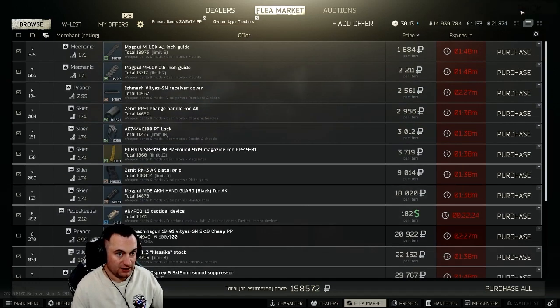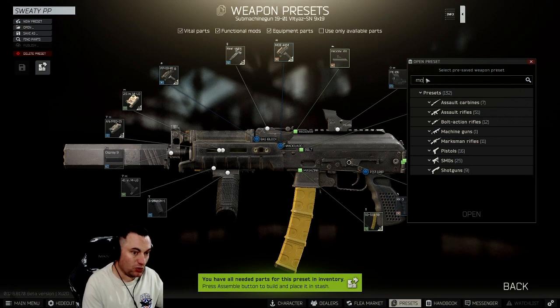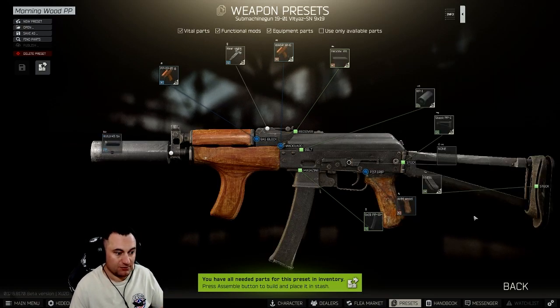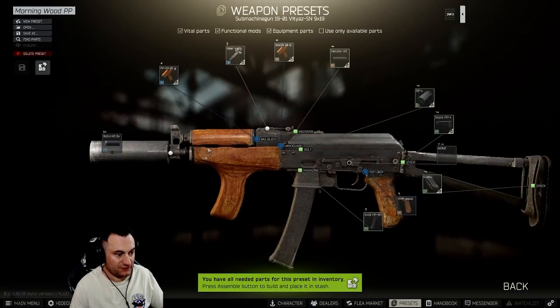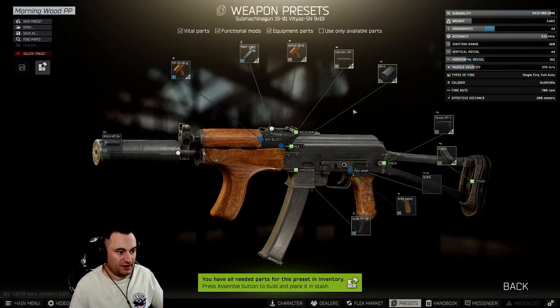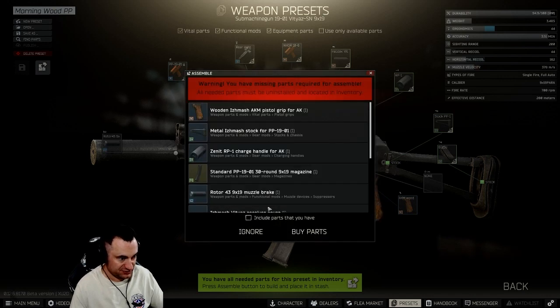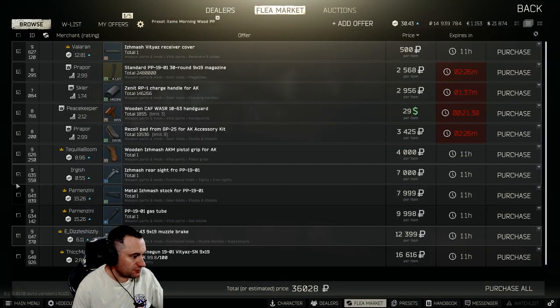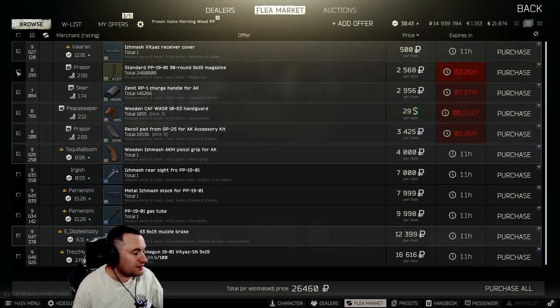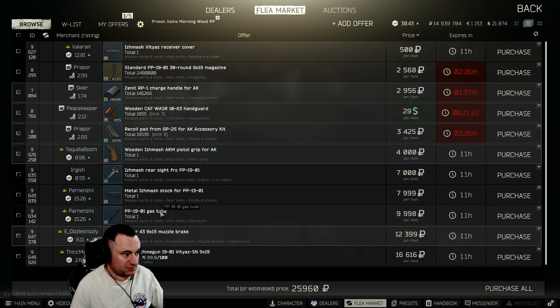One of my favorite meme guns is the Morning Wood — I'd always run this in the morning on maps when the sun's coming up. It's funny as hell to use and actually relatively effective, still with pretty low recoil. The ergo's not great but it's really cheap to make. You're looking at about 25,960 to build a suppressed wooden PP, though the wooden parts are player-only so prices can vary.